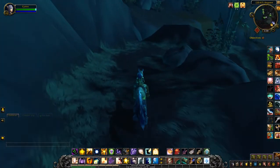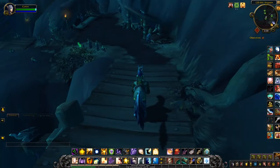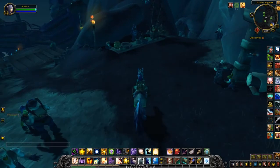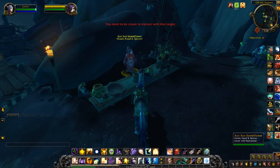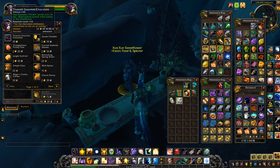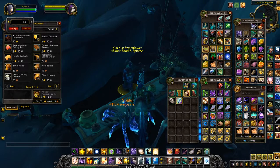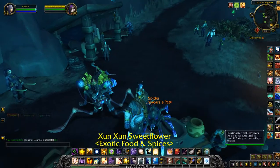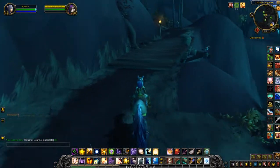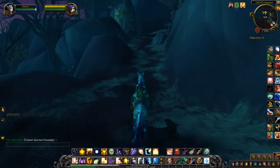All you have to do is come down this path and the vendor you're looking for is right here — Zun Sun Sweet Flower. Shift-click and then you can plop in the number 10, because you want to buy 10 of the chocolates. There you go. Farewell.